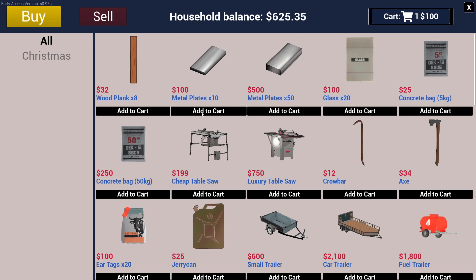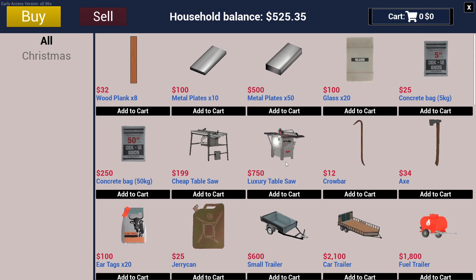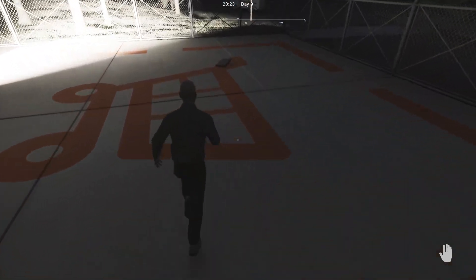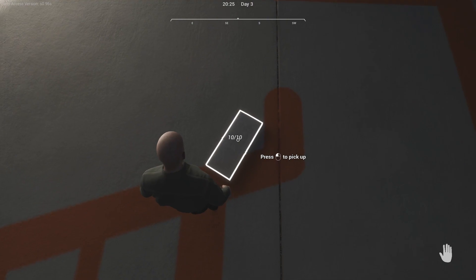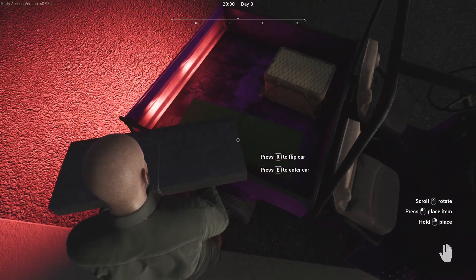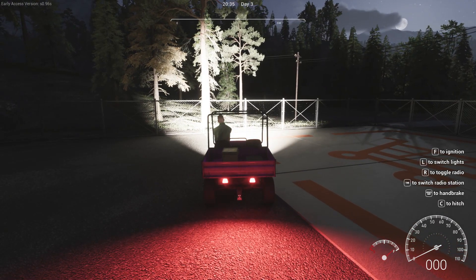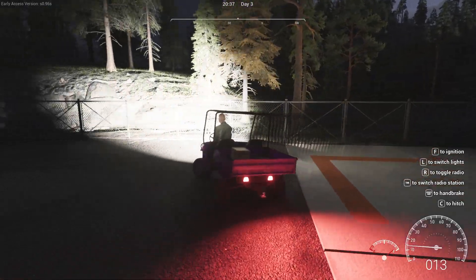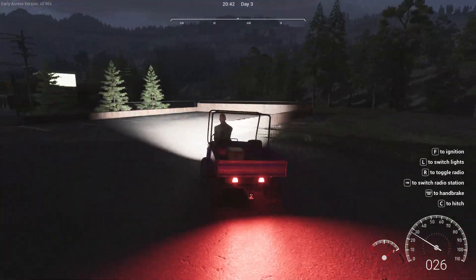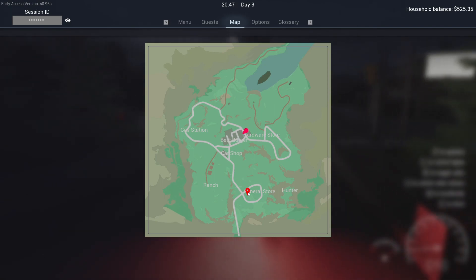Yeah, so a hundred. Check out. Nice. So we should just have 10 minutes of nighttime. Pop that in there and let's go and sell these six eggs. I doubt I'll get much for them, but what we'll do is — however much we sell the eggs for — we'll get chickens. It doesn't make any sense at all.